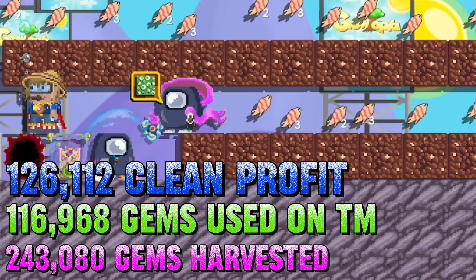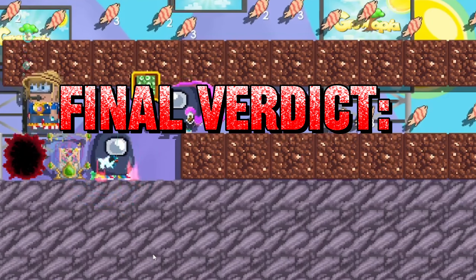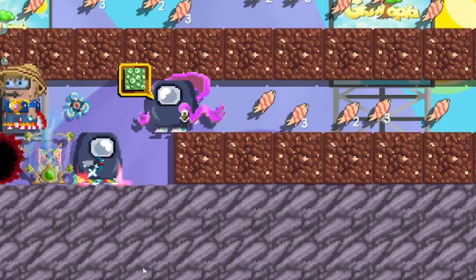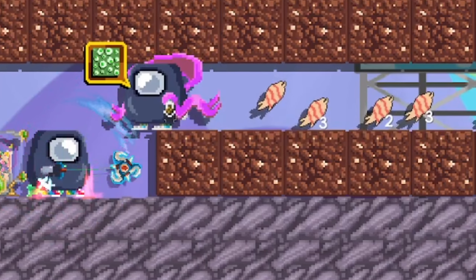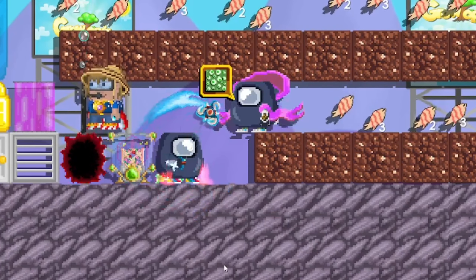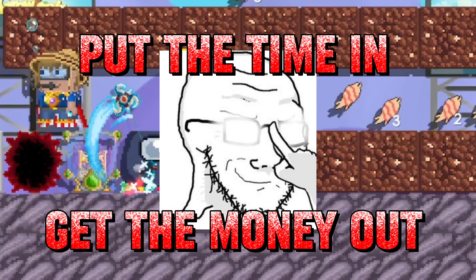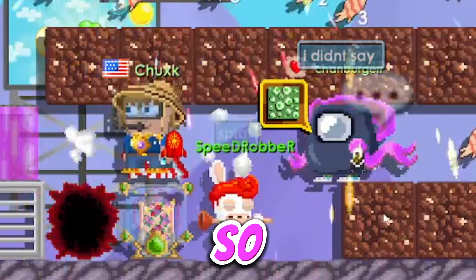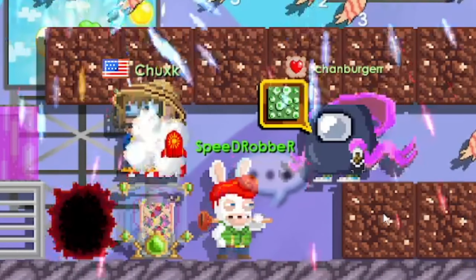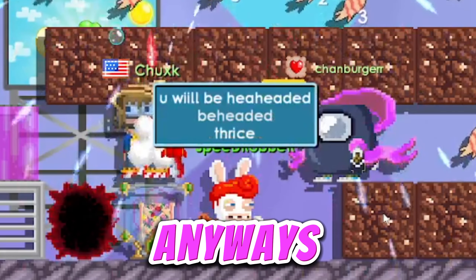So our clear profit is over 100,000 gems. Would I say it's worth it for Valentine's Day? Definitely not. It's either worth it to just pay to win or do regular farming. Using tesseract manipulators hurt my final number, and placing blocks every day took around three hours a day. It all depends on how much time you're willing to put in. Put the time in, get the money out. Hope you guys enjoyed this video — like, comment, subscribe, join the giveaway, and comment what you want to see next. See you in the next video!